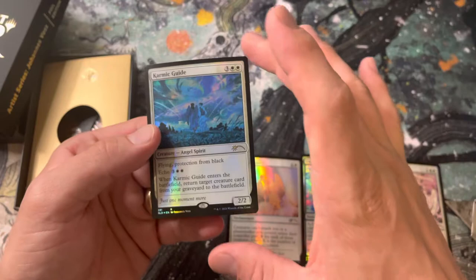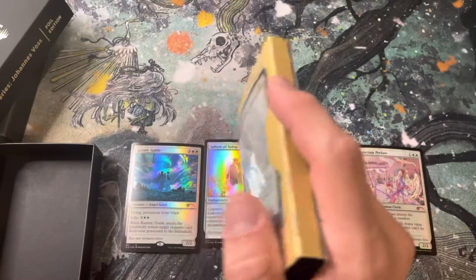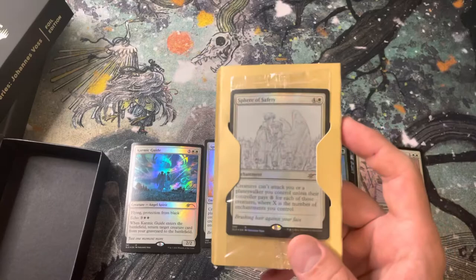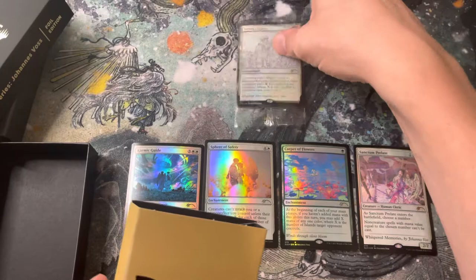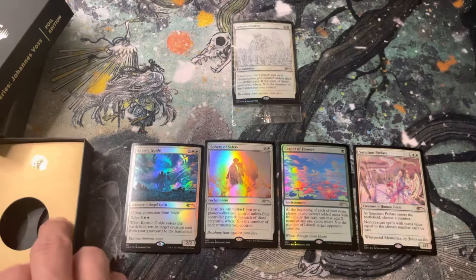And then we got Karmic Guide. That's an interesting assortment of cards there. Carpet of Flowers is pretty neat. And what do we got on the back here? We got another Sphere of Safety. To be honest, not as much heat in there as I expected. Guess I don't know what I expected, but there you have it.